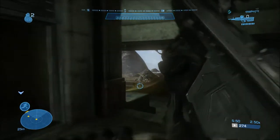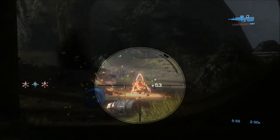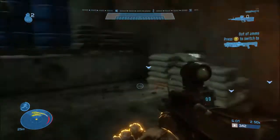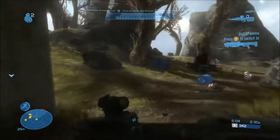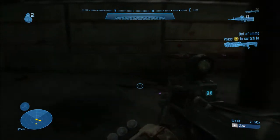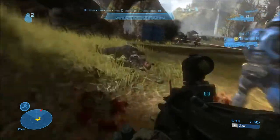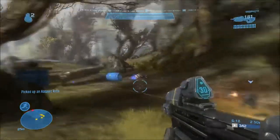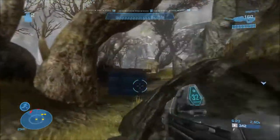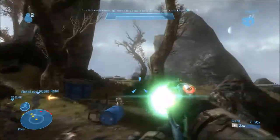I grabbed a shotgun from the room behind me. My DMR is out of ammo so I'm going with my pistol — careful not to die. The best way to do this section is to get a plasma pistol, charge it up, find the Elite, use it to take down his shields, and then finish him off.